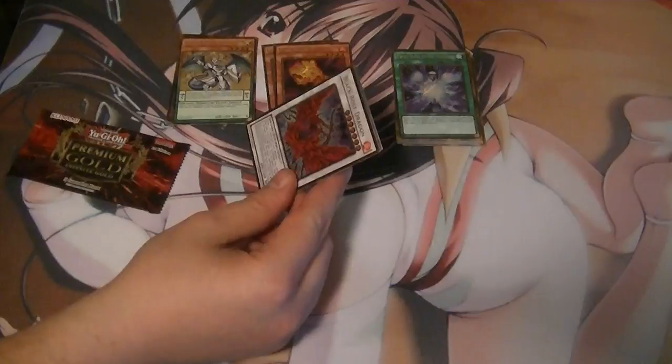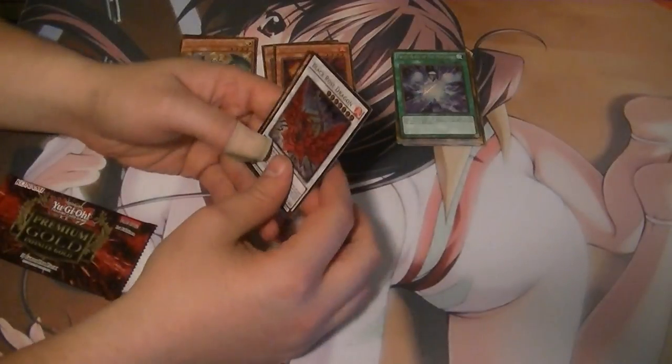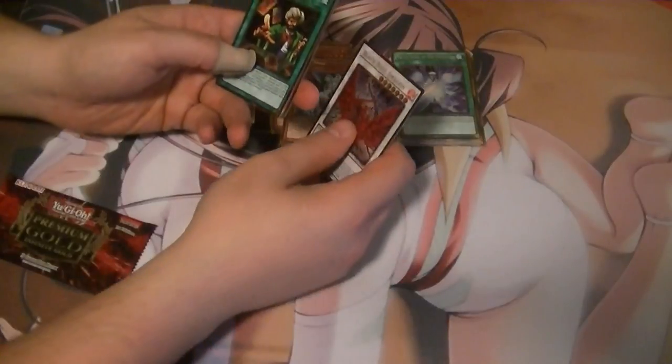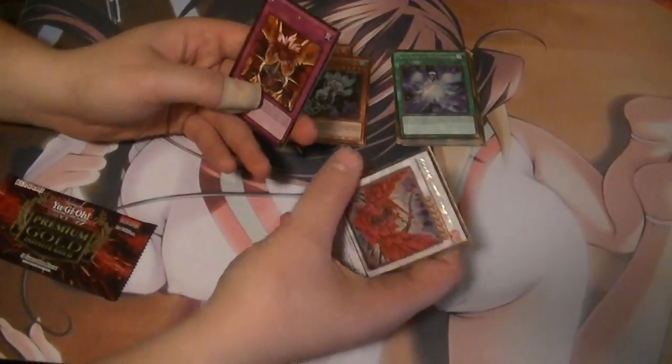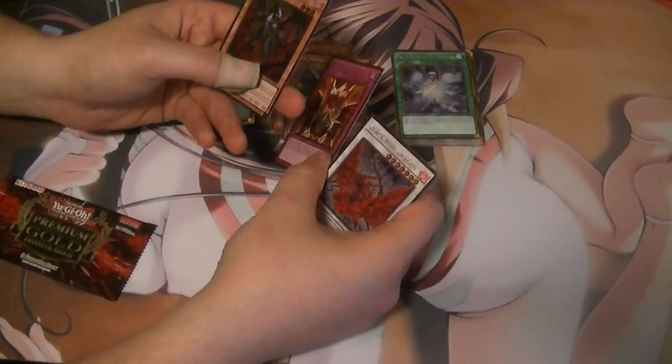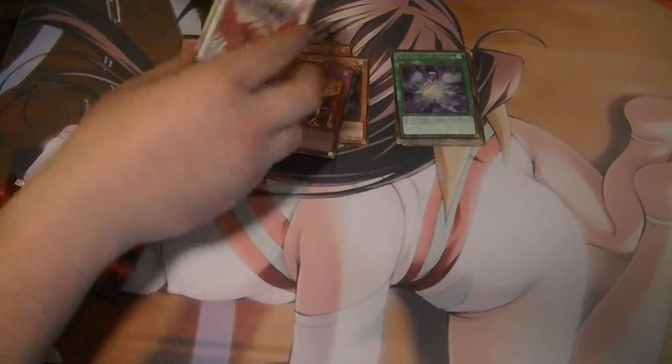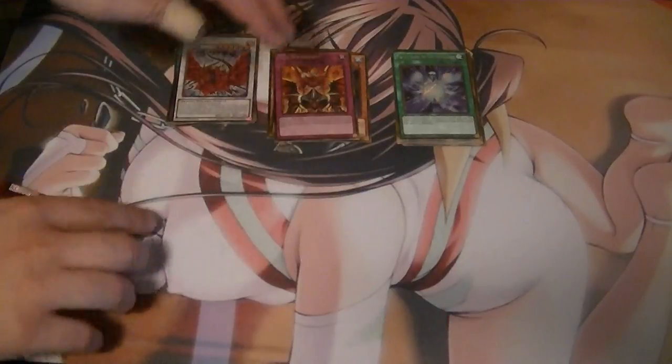We got a Black Rose Dragon — really annoying card, but hey. Ice Hand to go with the Fire Hand. Reasoning. A Red Supremacy. And a Malbranch of the Burning Abyss card. I don't like Burning Abyss cards — make them easier to see and I would like them.